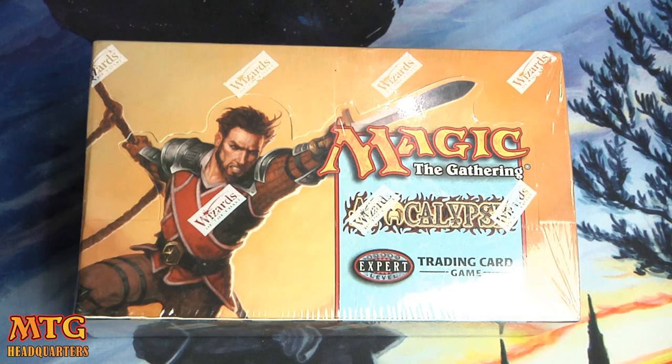What's up everyone, Jeremy here from MTG Headquarters. I have a super sweet dusty old booster box of Apocalypse. This came out in June 2001 and was the third set in the Invasion block. I'm pretty pumped about opening it — I have opened Apocalypse before, but this box is a little bit different.